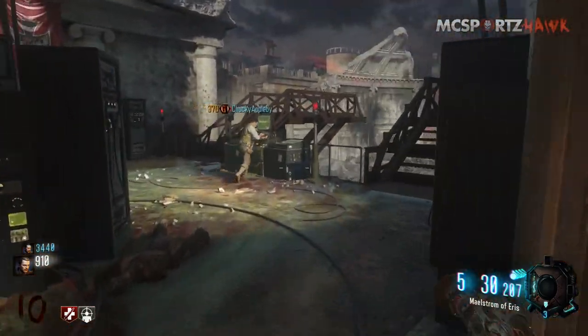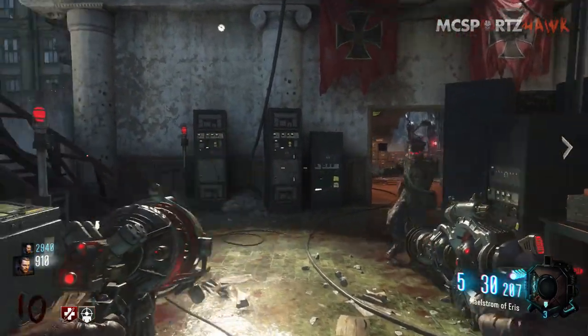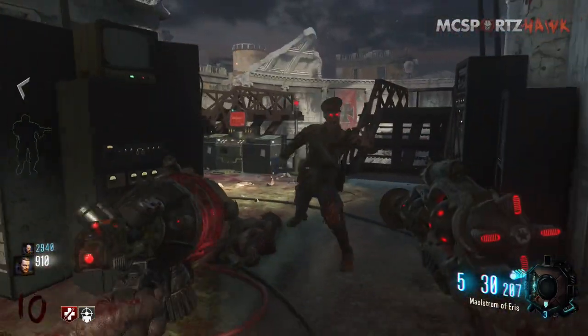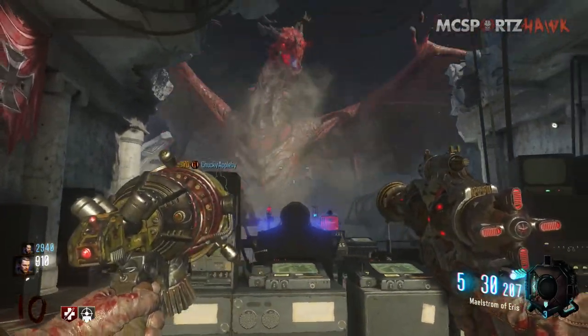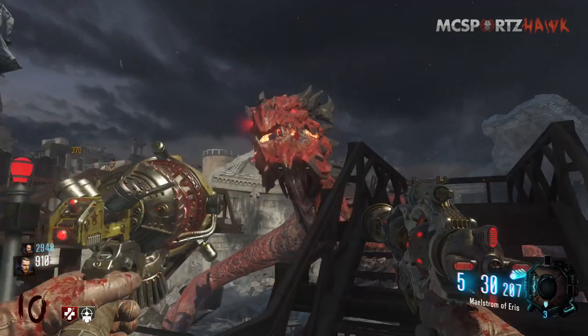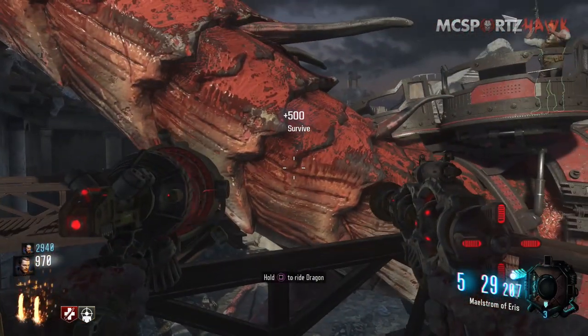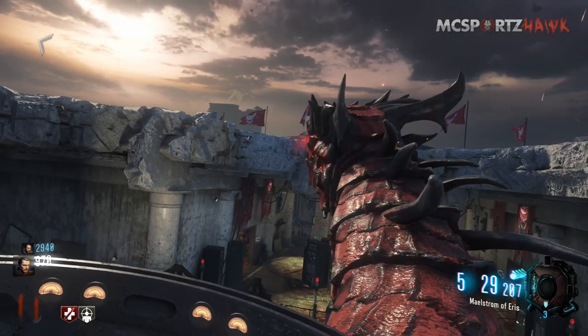Once you've collected all those, you can come over to any of these stations right here — you can see these two platforms where the dragon will come and pick you up. You can get the dragon to spawn in, and then for 500 points you ride the dragon to a new location that you cannot access without riding the dragon, as far as we know.